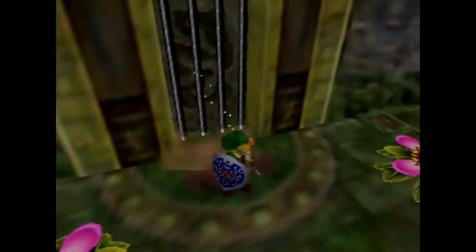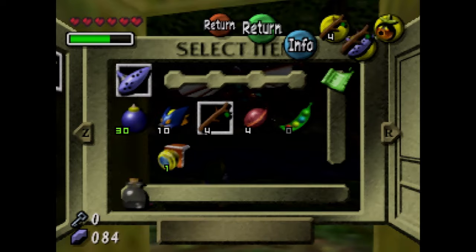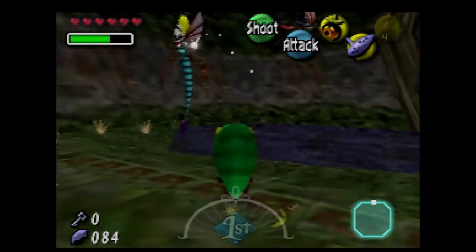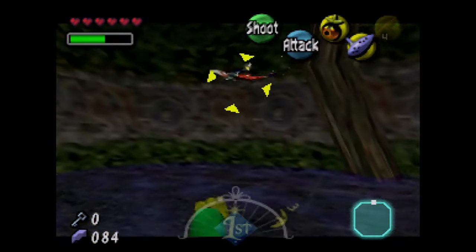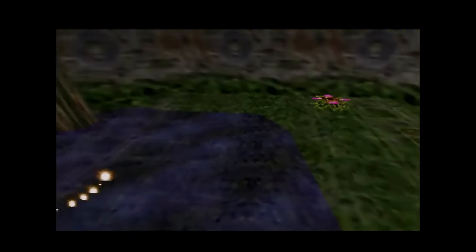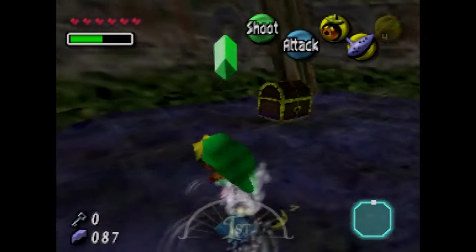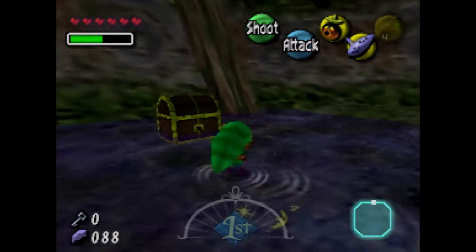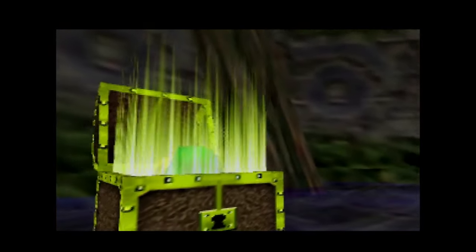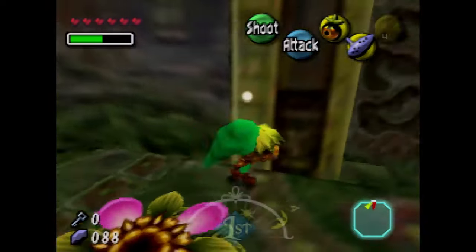We don't need to go into this room, but this room is how to get the dungeon map. I already have the Deku mask. It's the compass actually — we already got the dungeon map. But yeah, the next treasure chest is going to be the item.